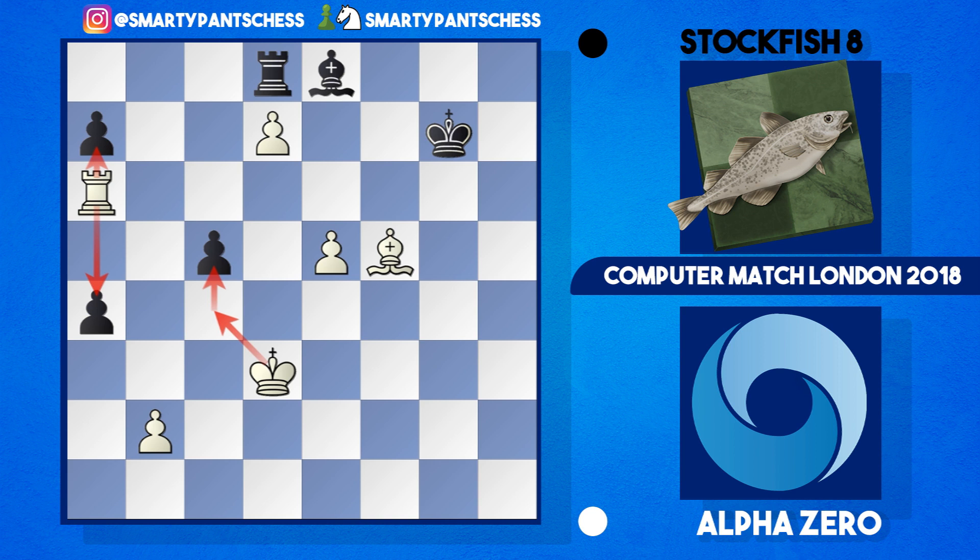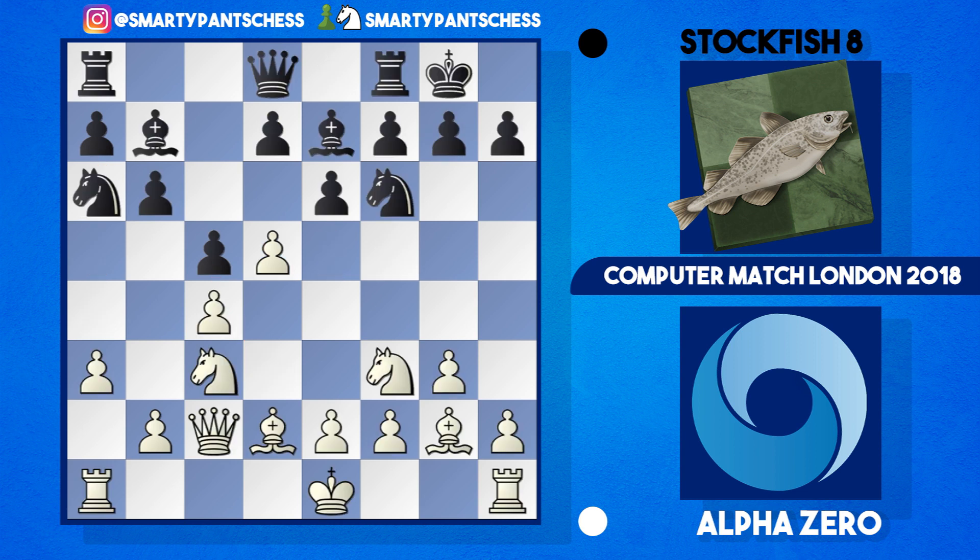Overall, AlphaZero played an incredibly nice game once again against Stockfish. It's very hard to see where Stockfish went wrong, but I'd argue that even from move 10, after e takes d5 and knight to g5, white already had a good advantage out of the opening. This was a great game played by AlphaZero — I hope you enjoyed the commentary. If you did, please check out some of my other videos, drop any ideas in the comments below, and I'll see you next time. Goodbye.